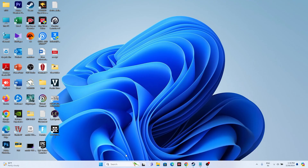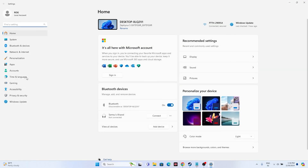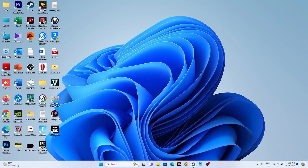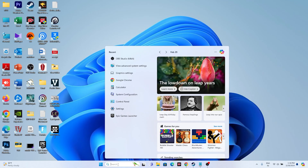The next step is to disable the manual proxy. Go to Settings, then Network and Internet, then Proxy. If a proxy is set up or turned on, turn it off. Once done, go back.